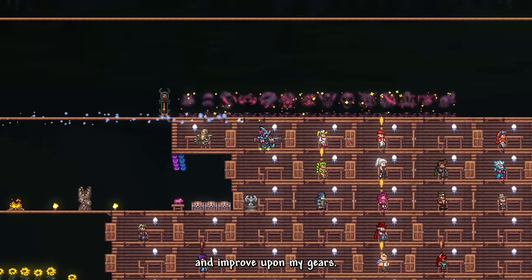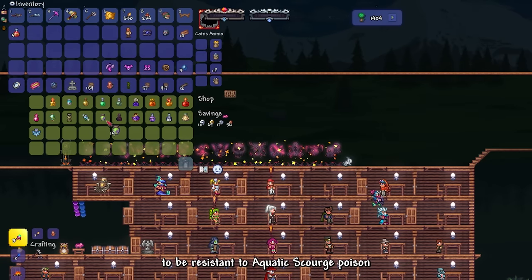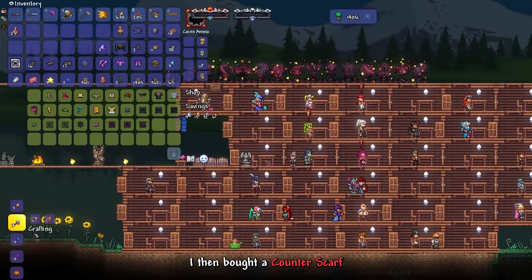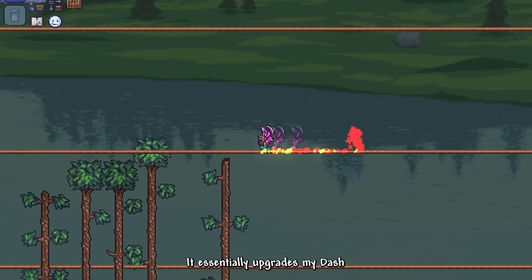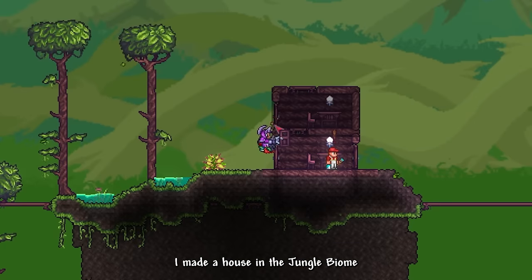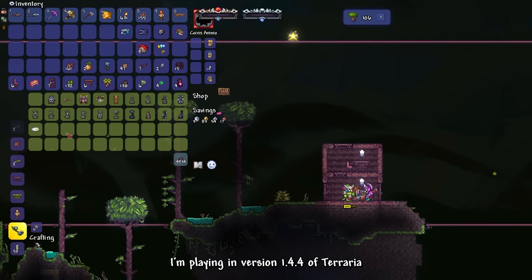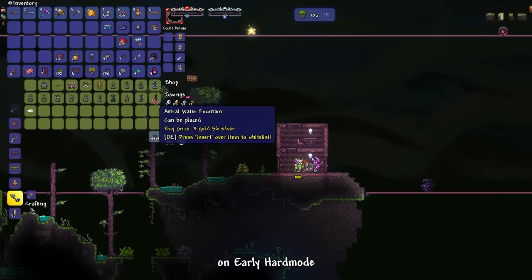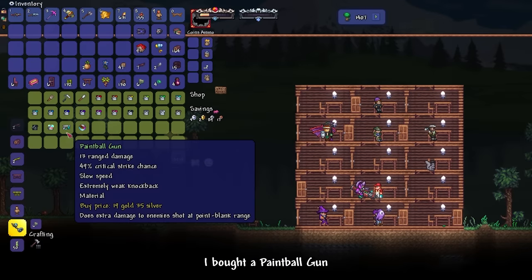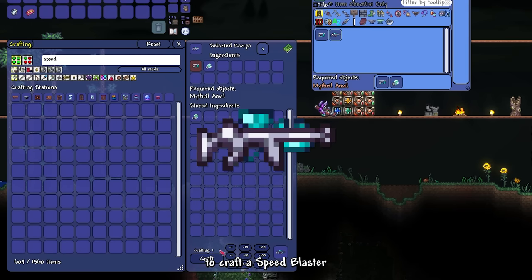I reforged some of my stuff and bought a stack of Sulphur Skin Potions to be resistant to Aquatic Scourge poison. I then bought a Counter Scarf from the Clothier NPC and turned it into an Ankh Shield Scarf — it essentially upgrades my dash. I made a house in the jungle biome and moved the Witch Doctor there, only to forget I'm playing version 1.4.4 of Terraria — this guy doesn't sell Leaf Wings anymore in early Hardmode. So that was pointless. I bought a Paintball Gun from the Painter NPC and combined it with Soul of Sight to craft a Speed Blaster.